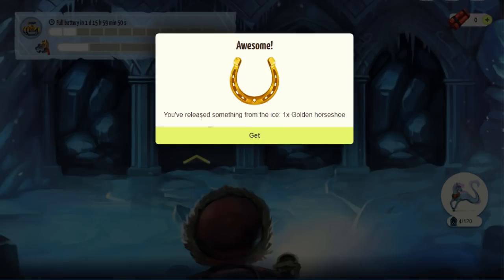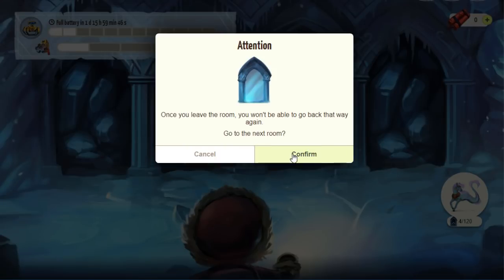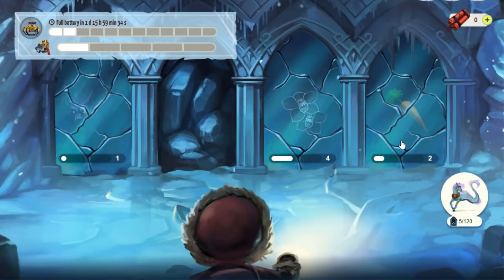Let's go ahead and beat this down so we can get a golden horseshoe. You've released something from the ice — we get a golden horseshoe. We won't be able to turn around. Here we have four different doors to choose from. There is no map, no correct or incorrect route to take — all these doors are going to lead to the same place in the end. It doesn't matter which door you click. If you just want the Divine for as cheaply as possible, just click and break down one door. My suggestion would be to go for the door with the least amount of clicks, or if there's a tool behind a door that you want, go for that tool to fill up the bar to upgrade Roby.